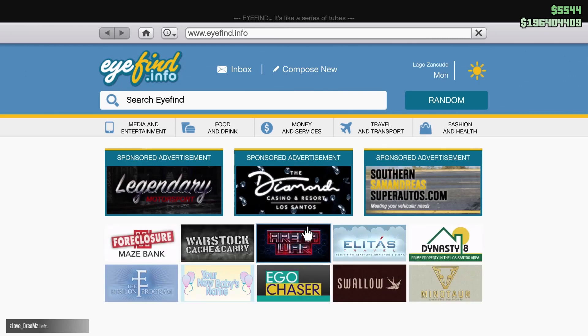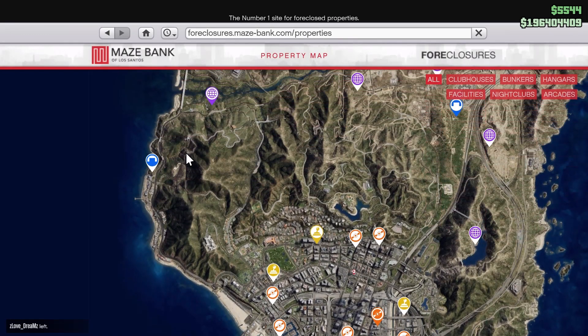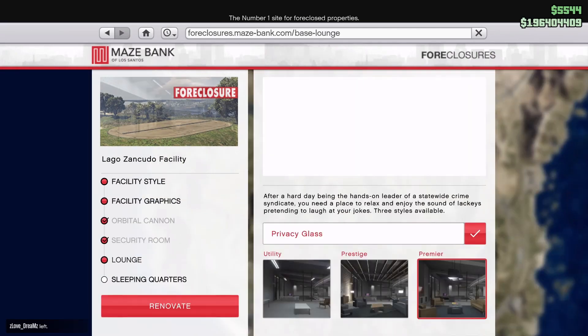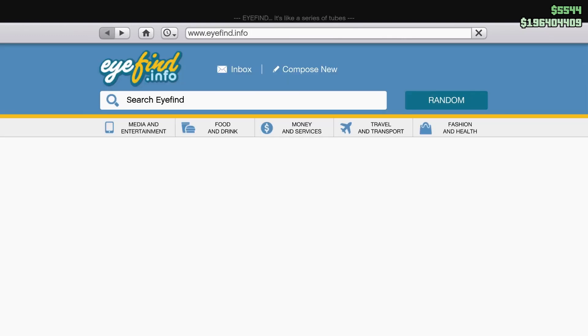So this is pretty easy. The only requirement you need for this glitch is the facility, and you will need the security room and the lounge. Make sure to have the premier one. And that's all you need.